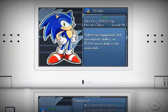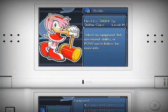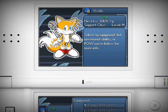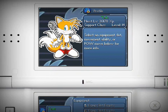In Sonic Chronicles: The Dark Brotherhood, the three character classes are the Power class, the Shifter class, and the Support class. These classes help define how a character acts in combat. Let's take a closer look at the Power class.